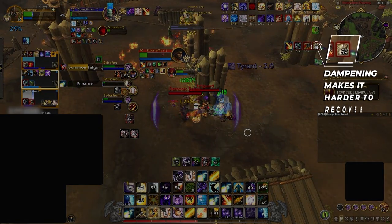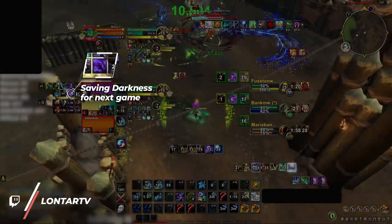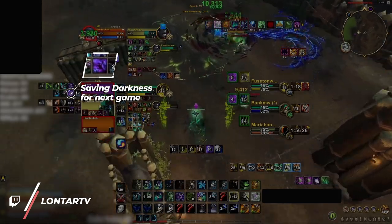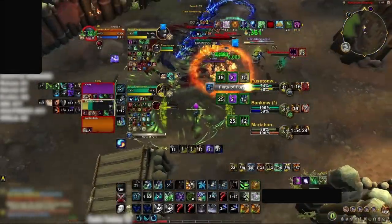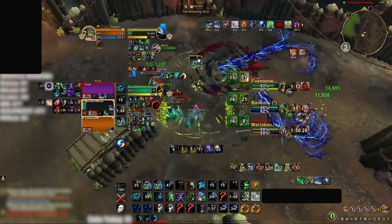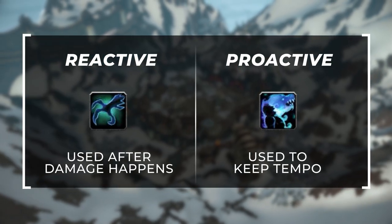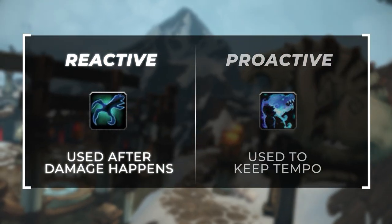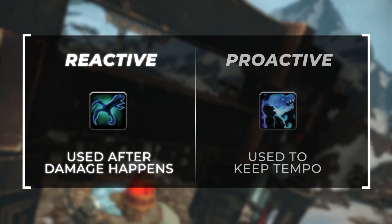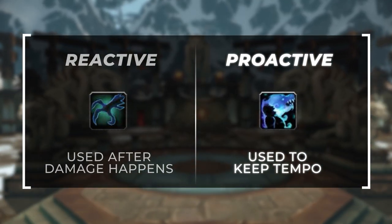The biggest problem is dampening. Because healing reduction is so high, it is hard to recover your team's HP once big damage has happened. The second problem is the fact that your teammates might just fail to use their defensives when they actually need to. When you combine all of this with the insane damage output in Solo Shuffle, using your CDs reactively can already be too slow and can easily put you behind. Instead, you should make two different types of trades. You will still need to use cooldowns reactively, but more importantly, you will now need to use some of your cooldowns proactively in order to keep up tempo.